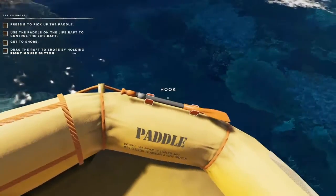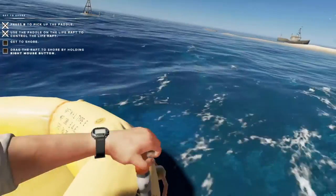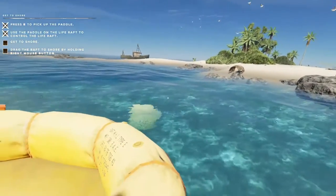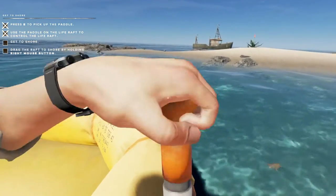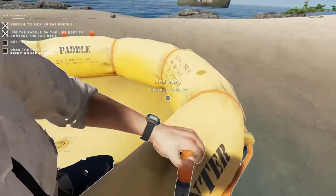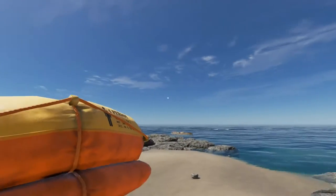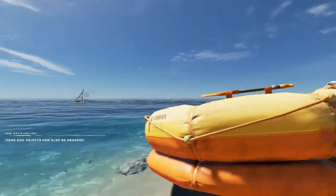So we're going to try and get to shore. Grab our paddle and operate it to get to shore. We've got two more tutorial objectives in the top left: get to shore and drag the raft to shore. We have made it to shore — we're going to reattach the paddle. Let's pick the raft up with right-click and drag it up on the shore.